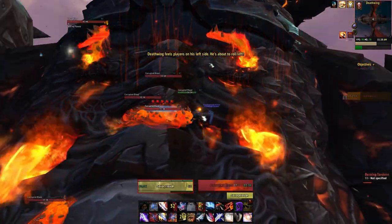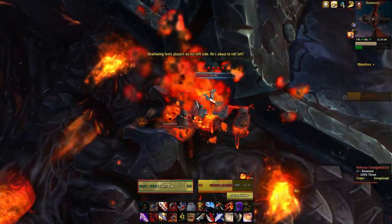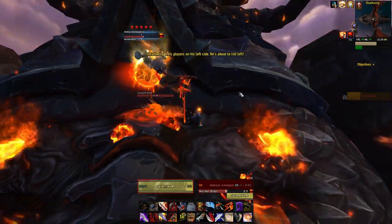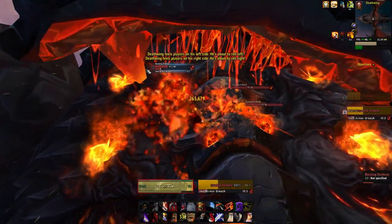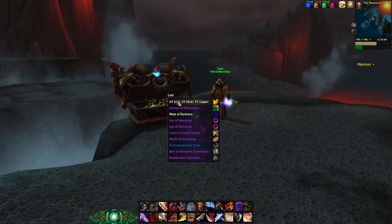He does this three times total. Here's the final time — you do the same exact thing as before: kill the amalgamation, he will again do the nuclear blast, and at this point you have defeated the encounter. He blows up and you destroy the final burning tendon. Just like that, you will have completed the Spine of Deathwing and collect your rewards.